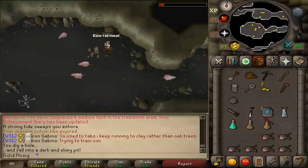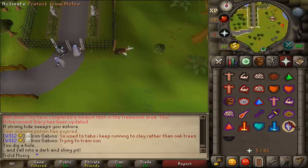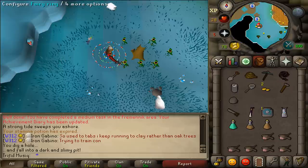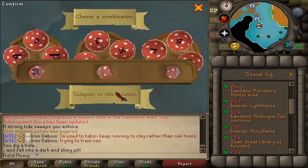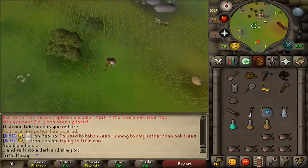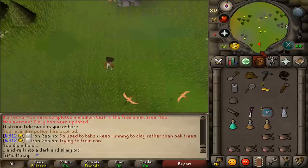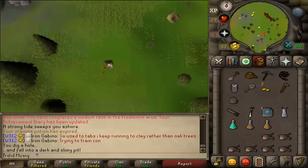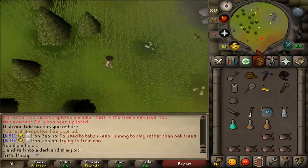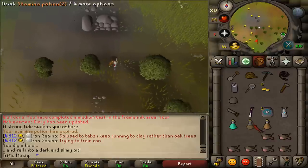Next, let's teleport to Eagle's Peak. I'm going to use a Fairy Ring teleport once again. Configure the Fairy Ring and use the code AKQ to teleport north of Eagle's Peak. Run south and go to Eagle's Peak.